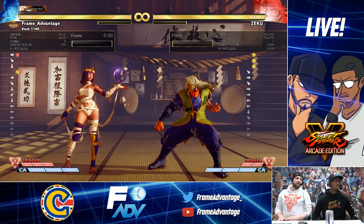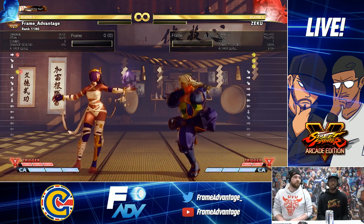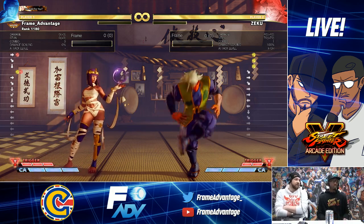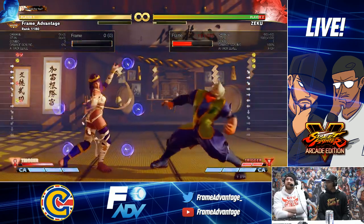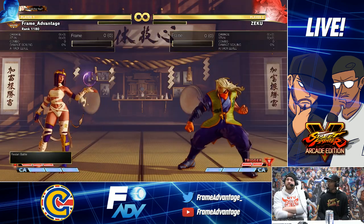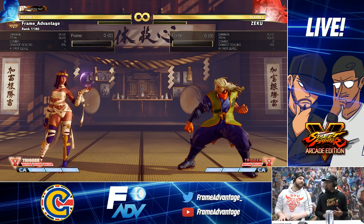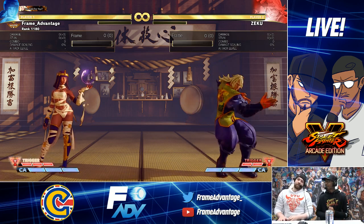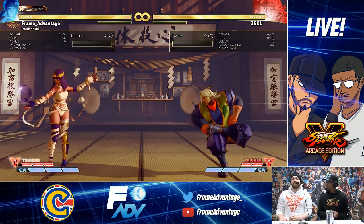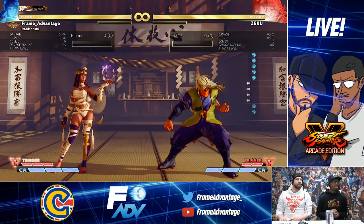V-gauge blocks increased from two to three — that is the best change ever. Same as the Abigail thing. Three bars now — they have to actually get something from this or it's done, you win the round. Now you have to be psychic to actually land it. If you don't get anything from it, you're not going to win. So just lame her out, take the throws, and she won't be making any random comebacks by just spamming buttons in your face. Force the mix-up — love that.